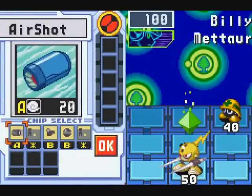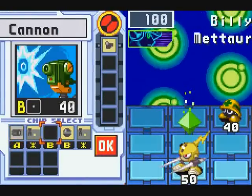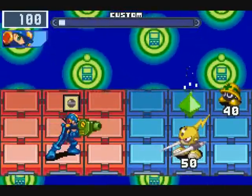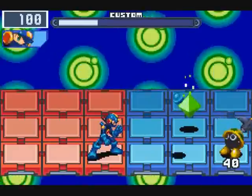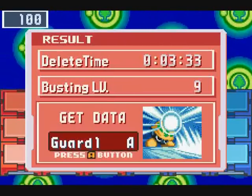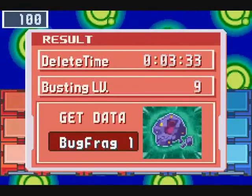And we have a new virus type — Billy. Actually, it's an old virus type; it appeared in the original Battle Network. And we get another Guard 1A, and we get a bug frag.